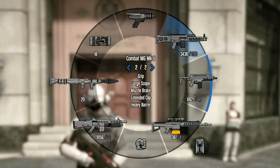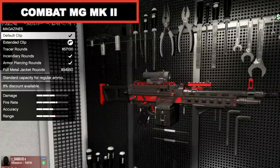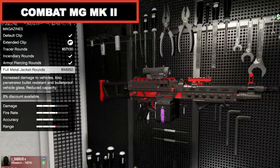For the SMG and LMG weapon slot you only need one and it's the Combat MG Mark II. Like all Mark II weapons you need to upgrade them. This beast is very powerful and has a good range. The recoil is very strong so it's best used when in first person where it doesn't suffer with its recoil.